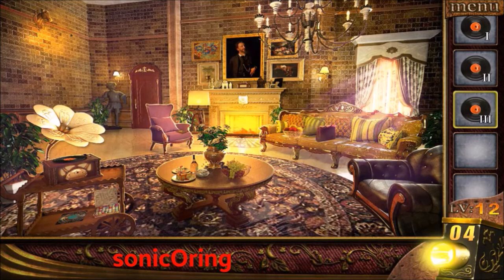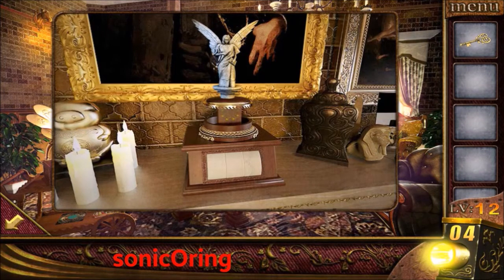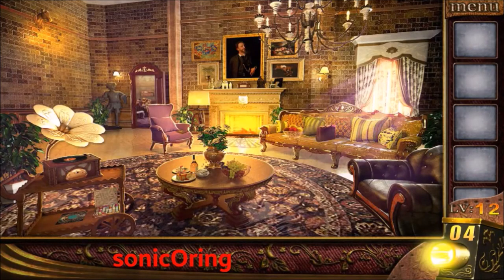I will give you the answer: it's the Liberty Statue, Eiffel Tower, and the last is Big Ben — the national anthem for each country. Use the key to open the left door and escape.